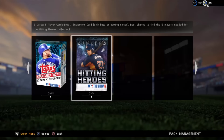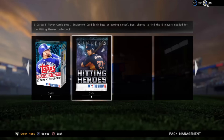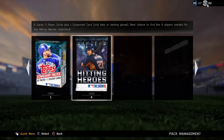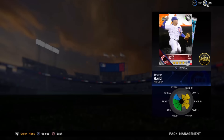We picked up Mookie Betts as you guys saw in our last video, and right away he gets bumped up three points in his stats to 96 overall, plus a bump of 10k in the market — that's crazy. There are a lot of new missions too. This is probably the best update MLB The Show 16 has had all year, so I'm very excited.